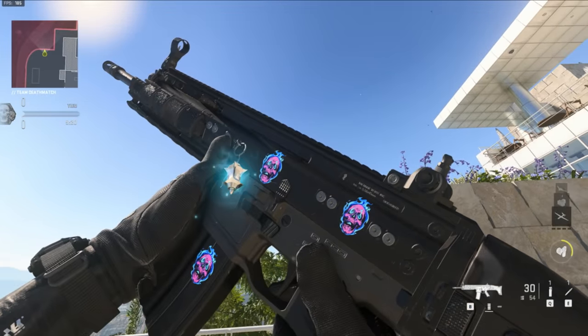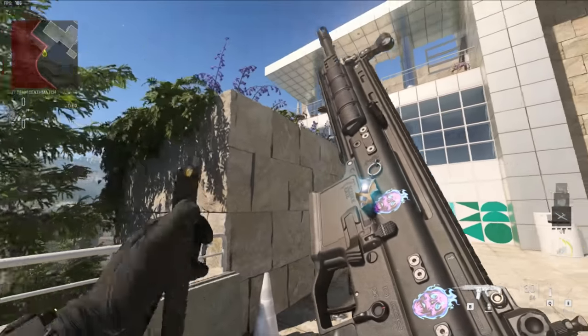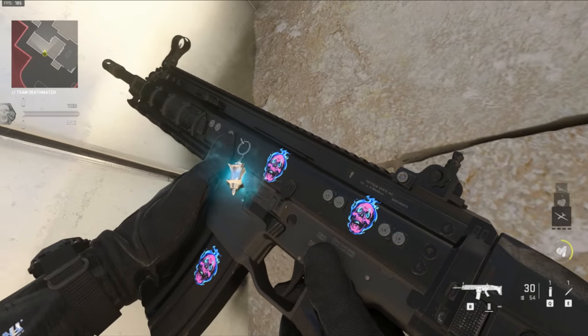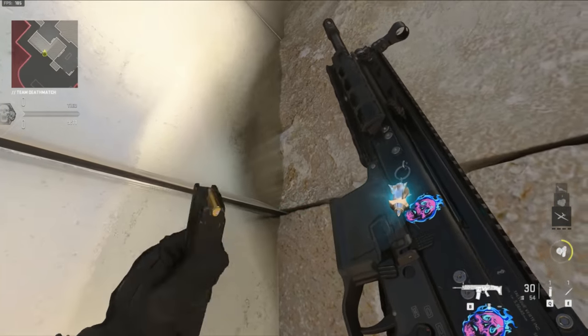Here's the charm that comes in the bundle, and yes, it does have special effects — it's got that ghostly glow on it. In a darker area it's pretty noticeable. Love when we get charms with special effects.